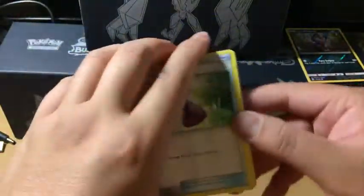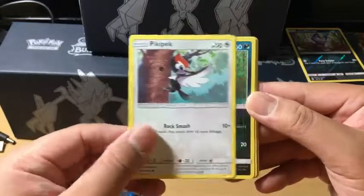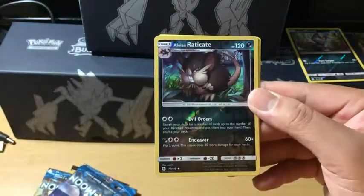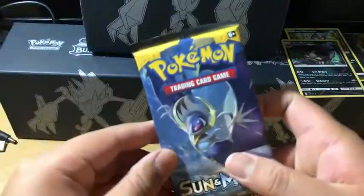Potion, Spinda, Steenee, Sandile, Pikipek, Carvanha, Togedemaru, Chinchou, Alolan Raticate — interesting — which is the Reverse Holo. Golduck is the non-holo rare, and Fighting Energy.